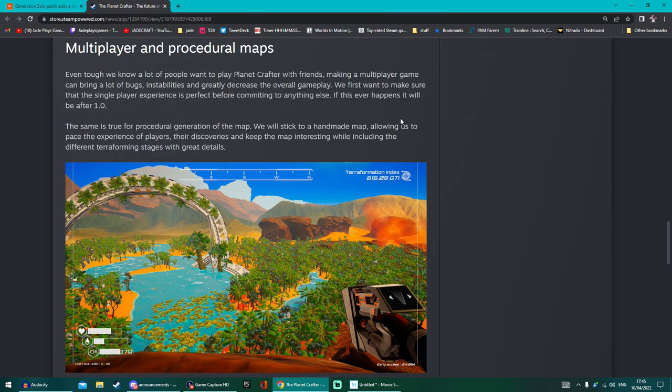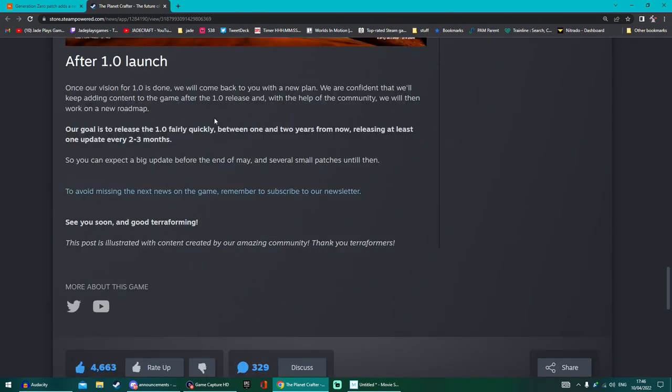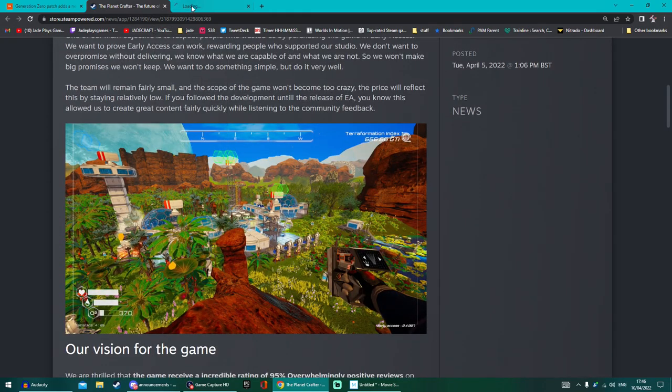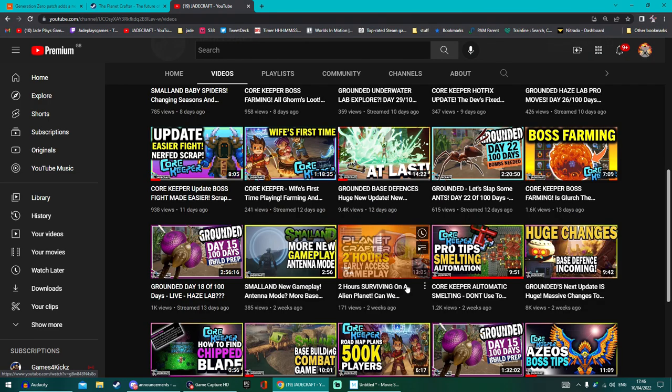They've also outlined that they won't be able to add multiplayer or procedural maps — they may possibly look at it again, but not until after 1.0, and it depends on how well the game does throughout early access. They do plan to add more content after 1.0, but that's still probably a year to two years away, releasing content with big updates every two to three months. So fair play — go and check it out, it's cheap as chips. I have covered the beta and the demo before on my main survival channel, and I did show you the first two hours in just 13 minutes on my second channel.